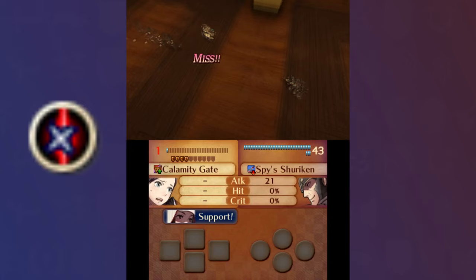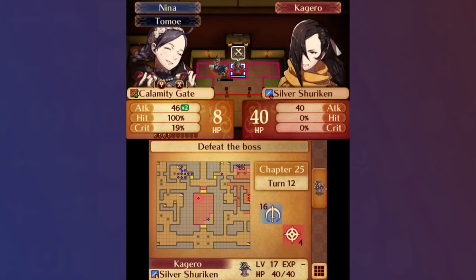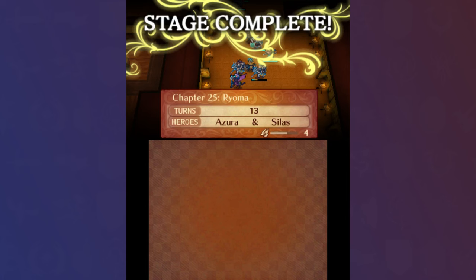For Chapter 25, Nina's high speed proved to be quite useful, giving her a push and avoid needed to consistently dodge Spy Shurikens with the Calamity Gate equipped, OKO-ing the Master Ninjas and Master of Arms that she counterattacked. The Spy Shurikens made it take a little longer than expected to move forward, but Nina was still able to reach Kagero by the time the rest of the army reached Saizo, opening the eastern chest herself before Kanna got the Ryoma kill on Turn 13.